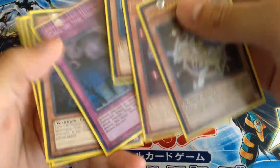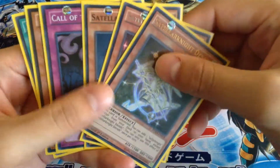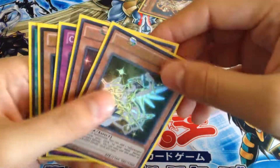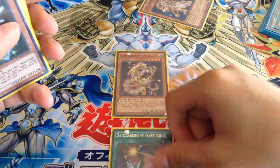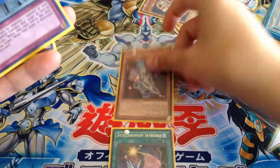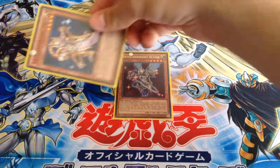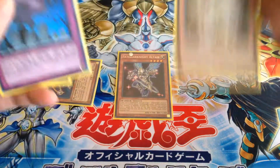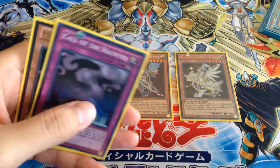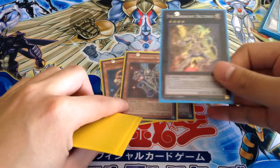Another combo: use Sotelar Knight Unukalhai and send Vega to the graveyard. Then use Skybridge to switch it out for Altair from your deck if you don't have Altair in your hand. Now Altair is on the field — Altair's effect goes off — bring back Vega, Vega's effect goes off, and you Special Summon Deneb if you have Deneb in hand. Then Deneb's effect goes off.